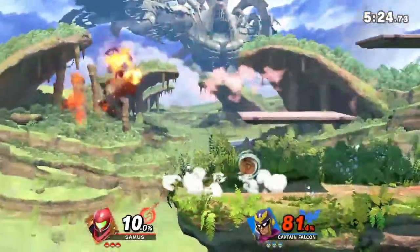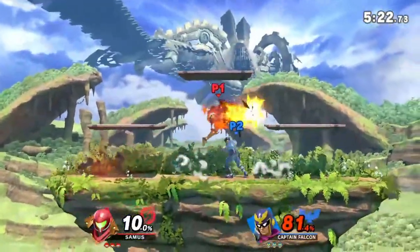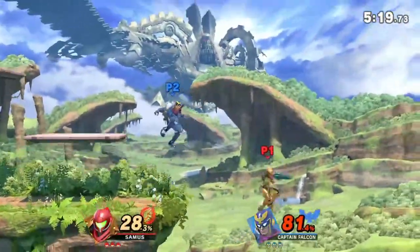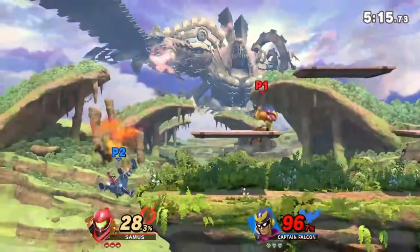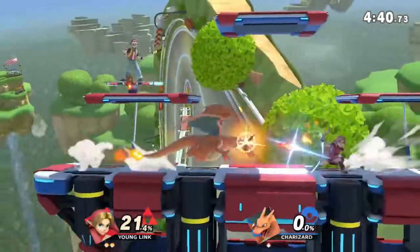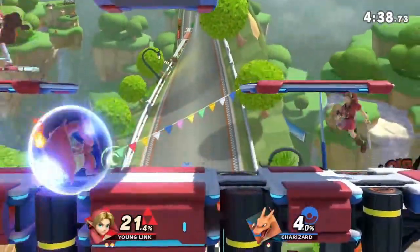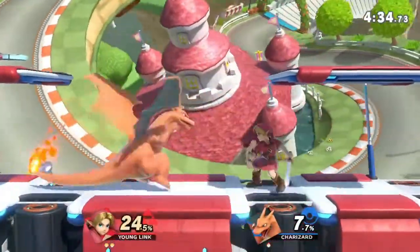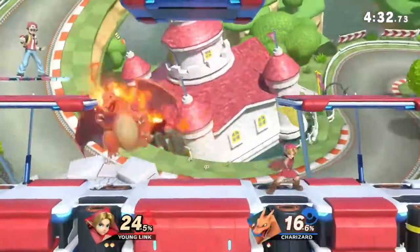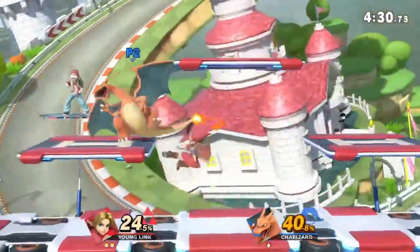Basically, projectiles force your opponents into picking one of the numerous flowchart situations by limiting what they can do. The concept I'm trying to explain is generally referred to as zoning in most fighting games, but due to the lack of a universal consensus on what exactly zoning is in each different fighting game, I like to break it down into two general categories: defensive zoning and offensive zoning.